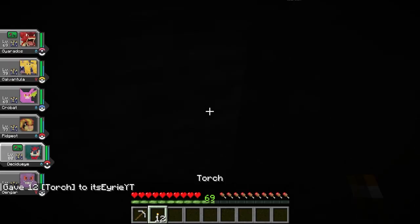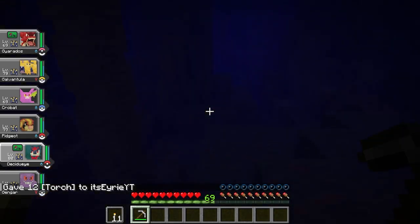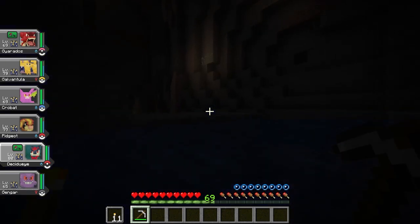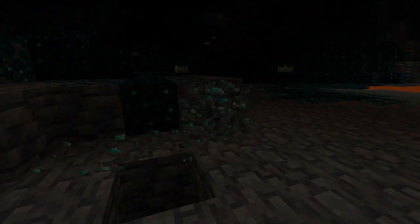I'll set the scene. All you're doing is playing Minecraft. You're riding your Excadrill to help you mine faster. All of a sudden, you fall into a big pool of water and it's very dark. You switch to riding your Lanturn so you can see underwater and swim faster. Finally, you find a large pool of lava to cross, and your Groudon can carry you across it to find some sweet, sweet diamonds.